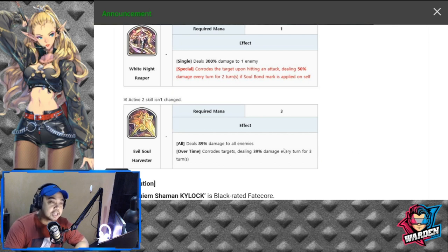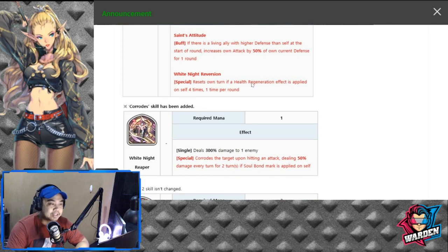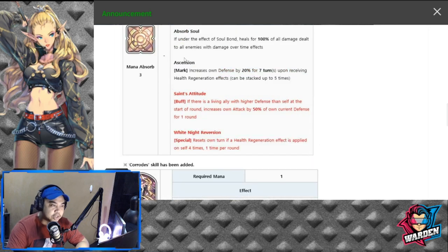Evil Soul Harvester corrodes the target, dealing 39 damage every turn for three turns — this is going to be key for White Knight Reversion, because you need the heal to trigger four times. Absorb Soul heals 100% of all damage dealt each time a damage over time triggers. So if you have four enemies with damage over time each triggering, that's four triggers for Absorb Soul, and your turn resets — a curiously interesting kit.